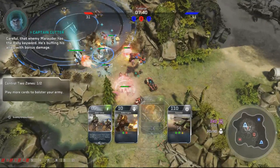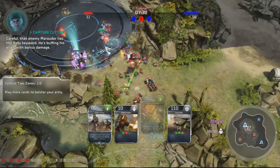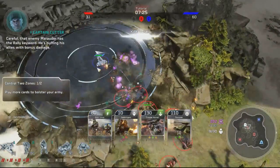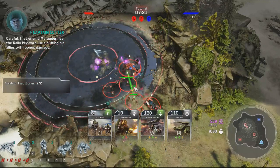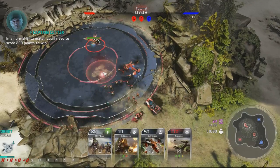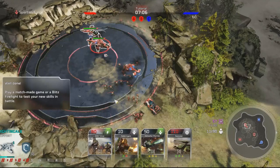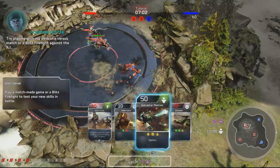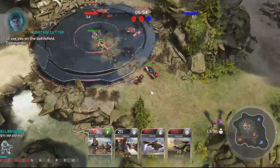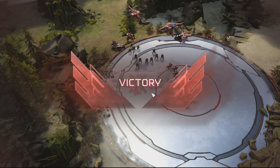What a reign of death! Kill-tacular! Good work — you've captured two zones. In a normal Blitz match you need to score 200 points to win, but we'll end this training round to let you jump into a real game. Try playing a versus match or a Blitz Firefight against the AI. Your card collection is waiting for you in the Blitz menus if you want to inspect your armies. Victory! Another victory — congratulations!